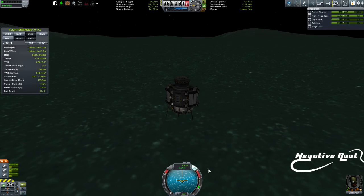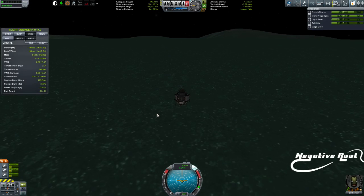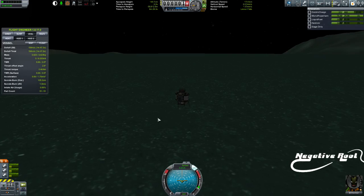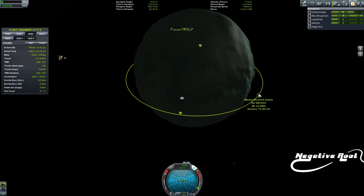Now, what I just did was I put myself in an orientation that makes sense to my brain. So north is up, which means that when I launch I'm going to go to the right. What I need to do though is wait for the station to get in the right spot.